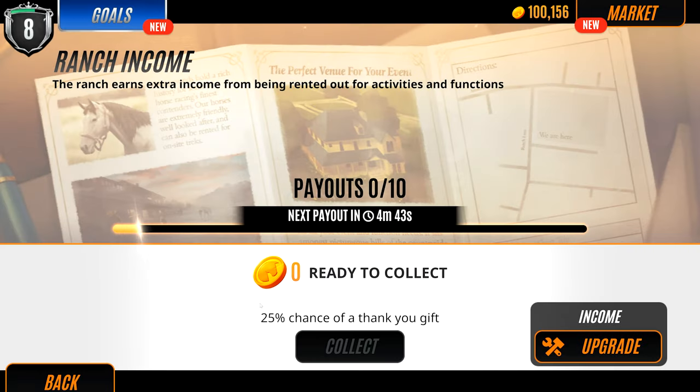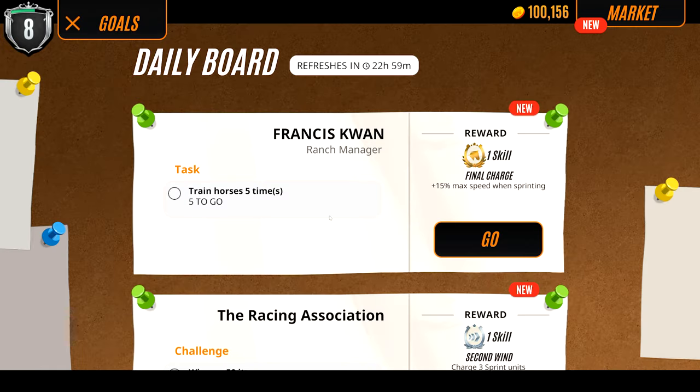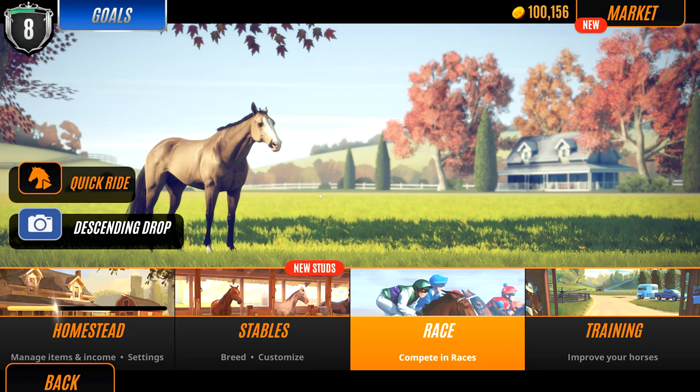Rival Stars horse racing will collect your money even when you're not in the game. So maybe if you're doing your homework, set a timer for every 50 minutes, come in, and collect max payouts. You'll be making bank in an hour. There are also daily goals, but they don't give you money, so I'll just ignore those.